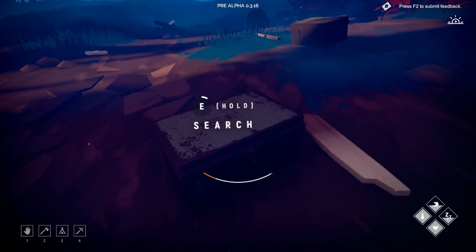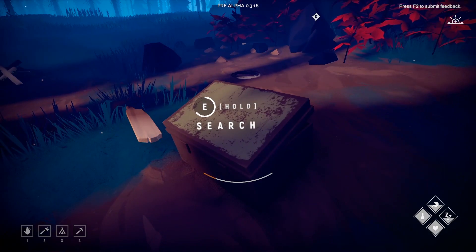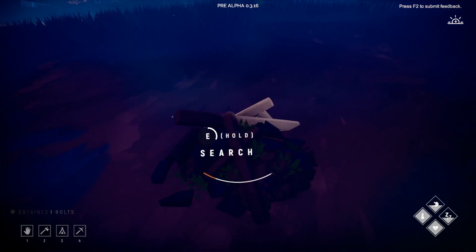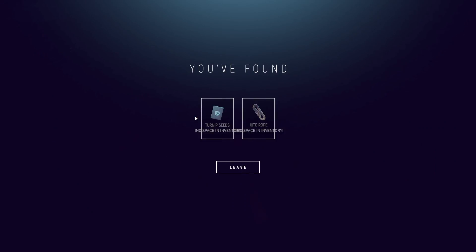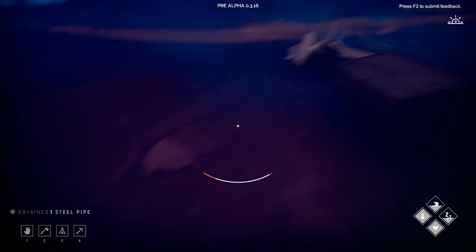We'll come back for turnip seeds later when we start building the greenhouse and populating it with all the stuff we need. Bolts are of the utmost importance for a few of the endgame things we're working on, so we'll continue to gather those and make our way back home soon enough. Another steel pipe — excellent.